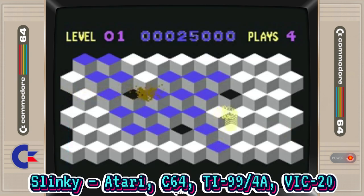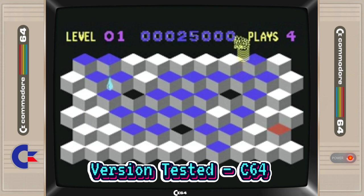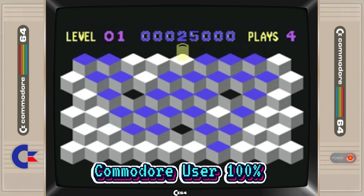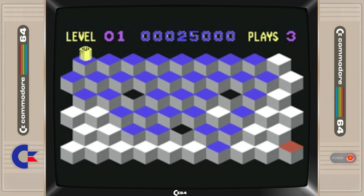With outstanding sound and graphics, this creates as good a version of Q-Bert as can be found outside of the arcades. Our hero, Slinky the spring, has to jump over and around squares to change their colours. There are some nice little touches — if Slinky clears a level without losing a life, there is a high-speed instant replay of all the moves taken. But the best of all is that success is greeted with a large firework display.